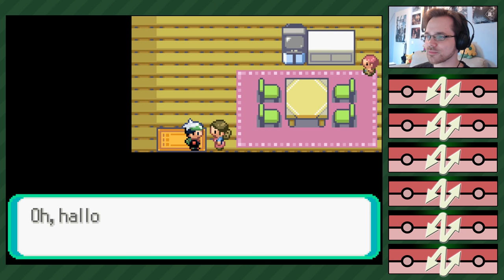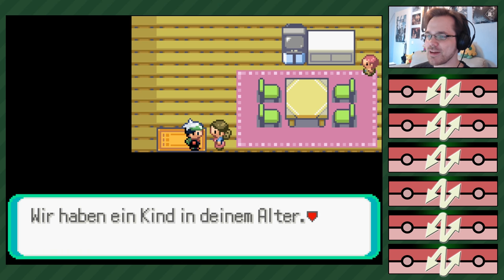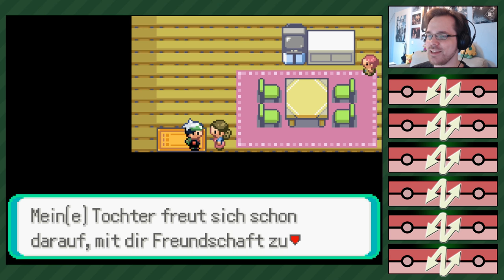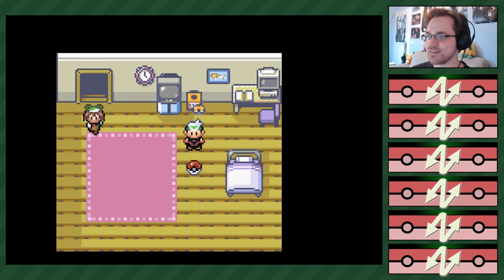Was ist denn, wenn ich... Oh, das ist die andere Mutter. Dann hallo, wer bist du? Oh, du bist Jan und Chris, unser neuer Nachbar. Hallo! Wir haben ein Kind in deinem Alter – meine Tochter freut sich schon darauf, mit dir Freundschaft zu schließen. Freundschaft schließen? So so. Ich klaue erst mal ihr Zimmer – ich meine, ihre Einrichtung.